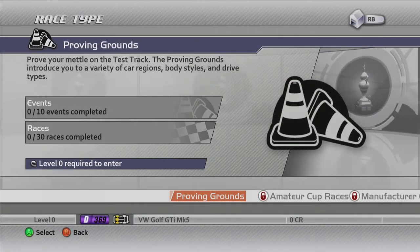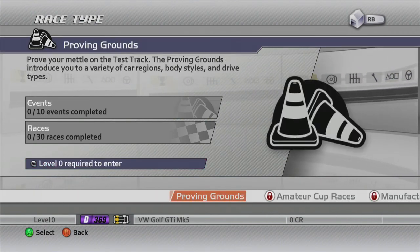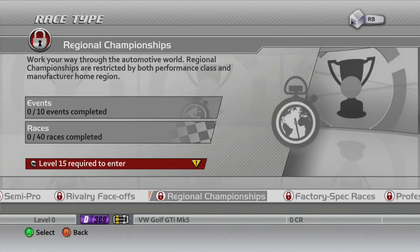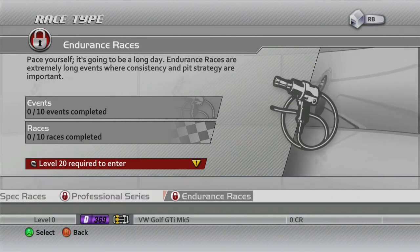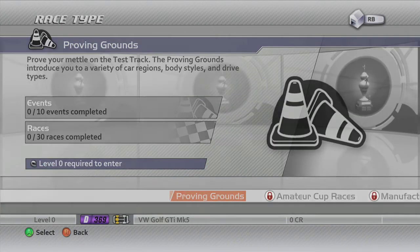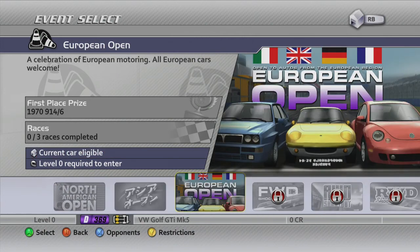Let's go ahead and race. The first place we can race is the Proving Grounds. The races are split up into seven different categories: Proving Grounds, Amateur Cup, Manufacturer Cup, Semi Pro, Rivalry Face Off, Regional Championships, Factory Spec Races, Professional Series, and Endurance Races. You need to be a certain level to unlock most of the categories. So we have to start on the Proving Grounds, and because we've got a European car, the only race we can do at the moment is the European Open.